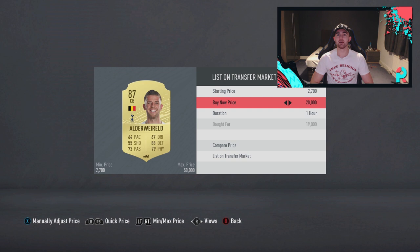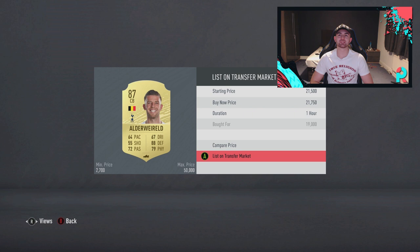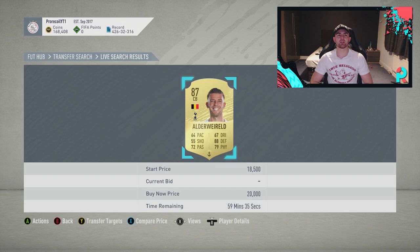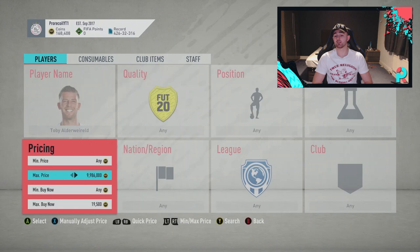Straight off the bat we got Alderweireld - that was too easy, but we'll do another minute on him. We're going to go 19,500 as the minimum, because at least then if they don't sell for 21,500 and they sell for 21k, you're still making about a thousand coins. Let's see if we can grab another snipe on him and then we'll move on to the next player.